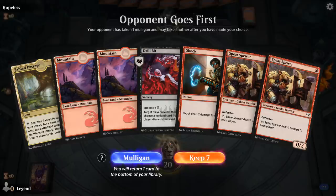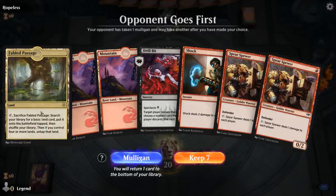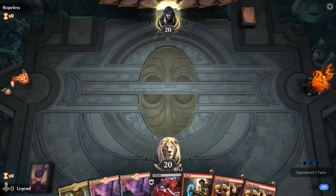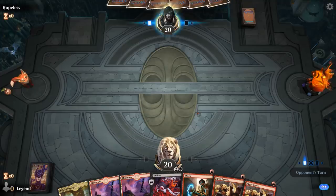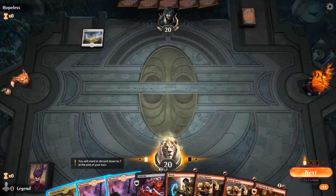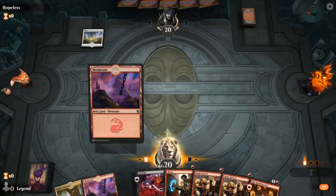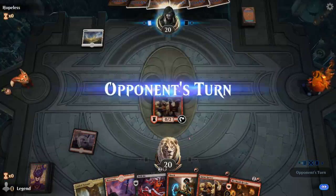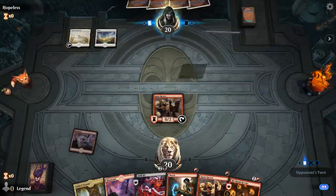We're on the draw. The hand isn't particularly exciting but is probably still keepable. The Temple of Malice coming into play tapped can hurt us since we won't be able to Drillbit on turn two, and we also don't have any card draw engines — no Crusaders, no Rixmany Revelers — but there is a Reveler, so that's good. The sequencing is probably going to be Spear Spewer, fetch a Swamp, play another Spear Spewer, and then turn three Drillbit.